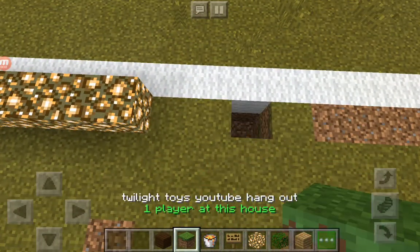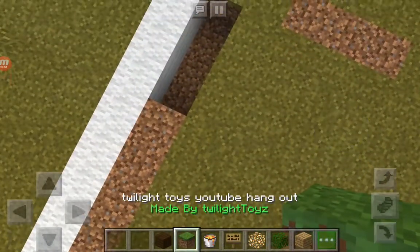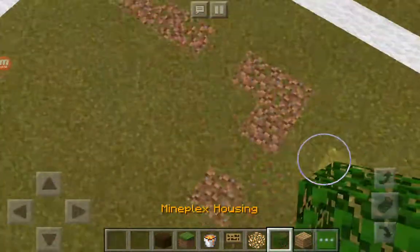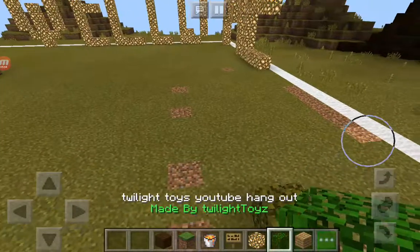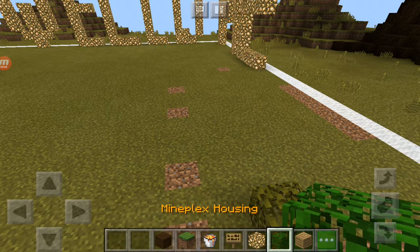There we go. And last one. There we go. So now what we're going to do is start off by doing it easily with grass, then go to fences, then to glass, and then to iron bars. And that's going to be the ending.